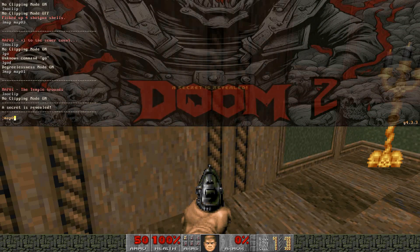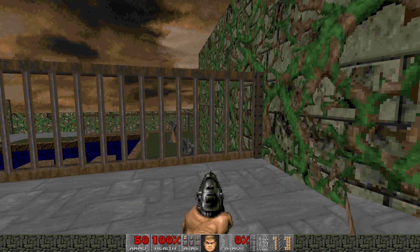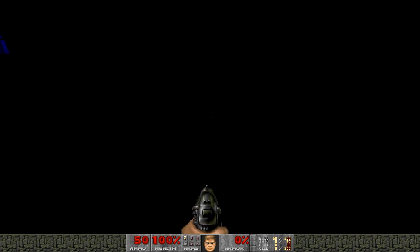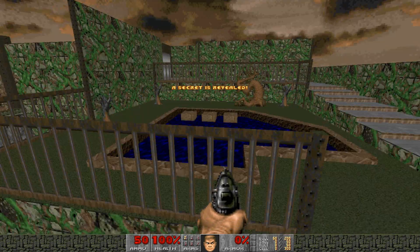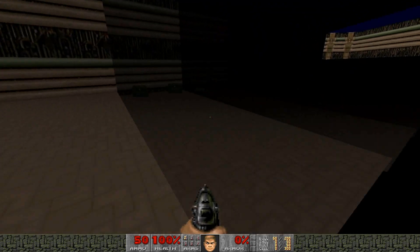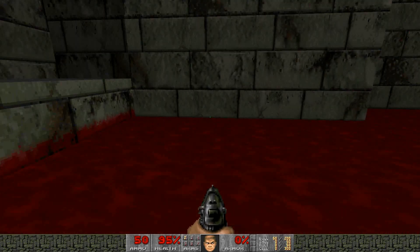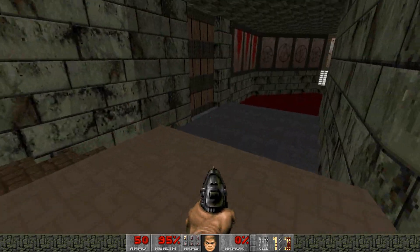Map 04. The removalists have come back. One of the secrets in this level has actually been fleshed out a bit more — it has some detail in it and it's no longer just a boring box.